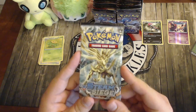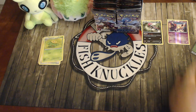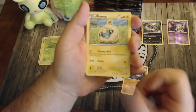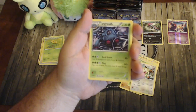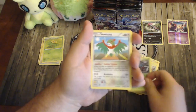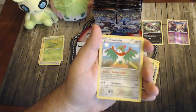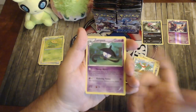Pack two is a Xerneas BREAK pack — it'd be cool to pull one. Opening it up: Croagunk, Mareep, Litwick, Popplio, Meowth, Tangrowth. This Tangrowth is pretty good — Leaf Storm does 80 and heals 40 from each of your Grass Pokémon, and Flail for 110 plus 30 more on heads. Hawlucha is also in here: when you play it to your bench you may switch your opponent's active with a benched Pokémon, and Acrobatics for 20 — a good free retreat-style option.